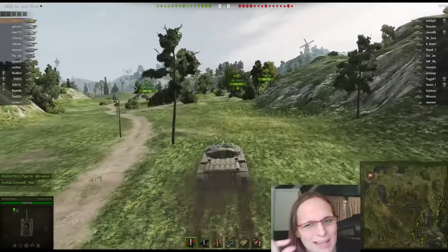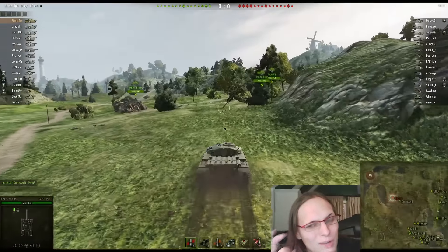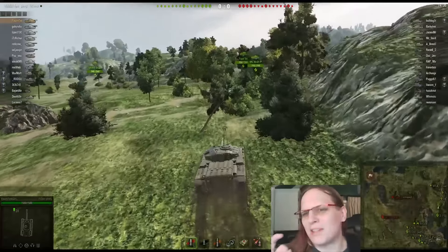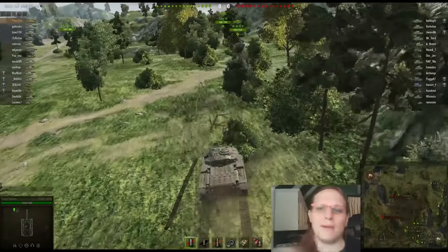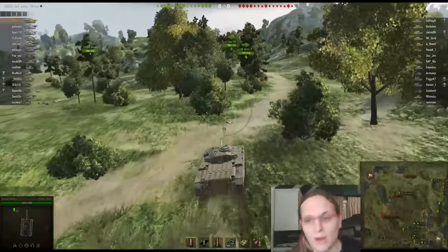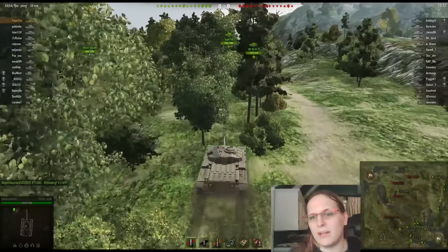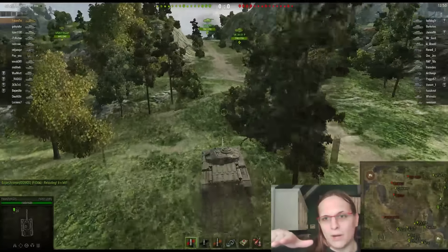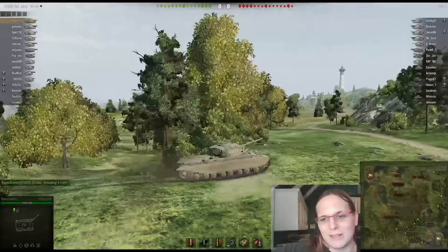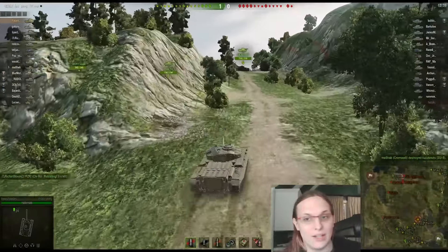I'm doing my top speed the whole time — it doesn't matter what terrain I'm on. Can we get a little more speed out of this, Wargaming? Like 35 would be nice, 34 would be nice too. But you'll notice I'm having no trouble. These other tanks are obviously faster than me and pulling ahead, but they're slowing down and speeding up while my speed is just constant — I'm going and I will not stop.